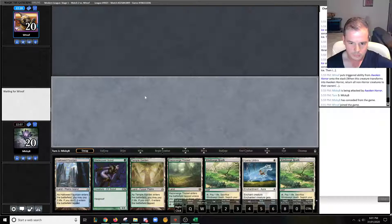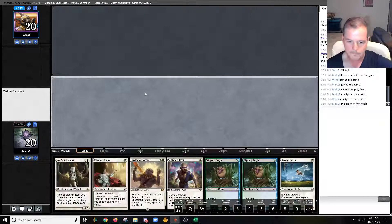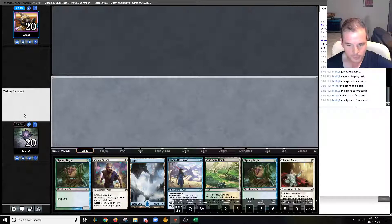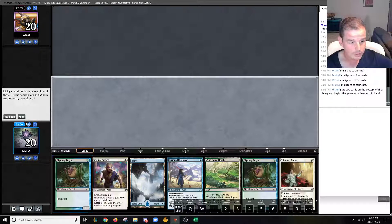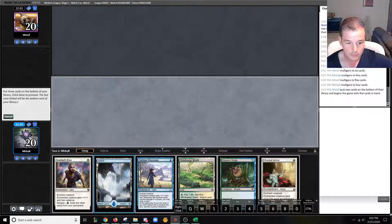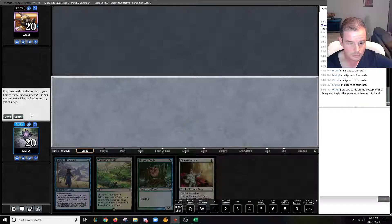I don't like this hand — or this one either. Onto those mulligans to four. We'll keep this. Opponent has mulliganed to five as well, so our opponent hasn't got great hands. We're keeping. We need to bottom three cards. I'm pretty happy with that. And then we just lead on Hallowed Fountain.